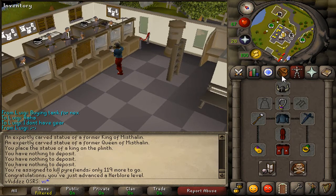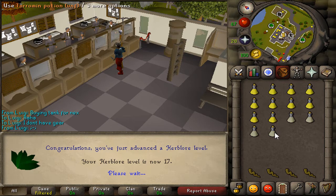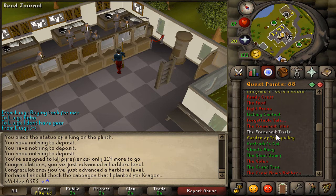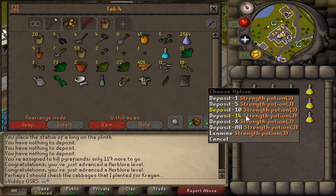I want to do the Hero's Quest firstly because I'm just trying to do a bunch of quests, so I can get my hands on the Neitiznot Helmet as well as the Barrows Gloves — those are the two main things I'm going for right now. I'm also waiting to complete the Garden of Tranquility quest, because I've planted the Cabbage Seed and the Onion Seeds in those two patches, and I'm just waiting for them to grow.